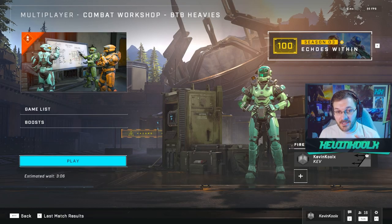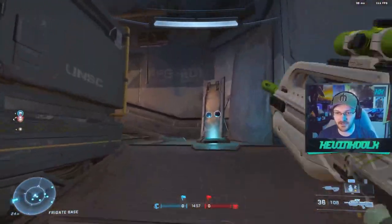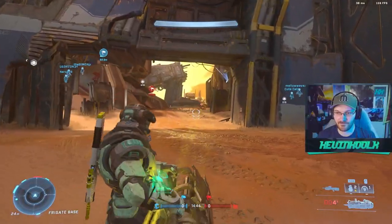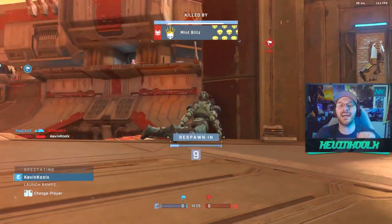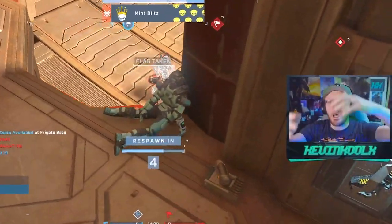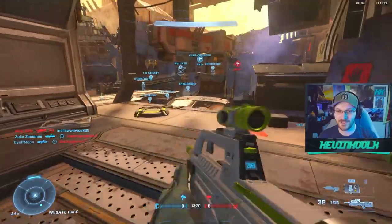The wait times to get into a lobby for this workshop playlist for BTP Heavies aren't good. It's estimated three minutes, but I've been waiting way over three minutes for the next match. I really want to make sure I land my shot on the tank gun — but he has one. It's Mint Blitz. Of all the people to stop me from having the tank gun, it's Mint Blitz. I was so happy — I got the tank gun, then Mint Blitz goes, 'that's not a tank gun, now THIS is a tank gun.'